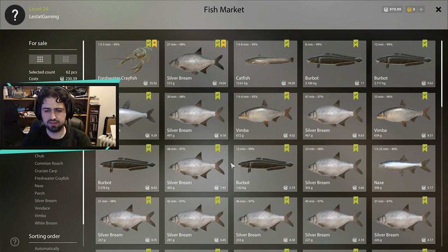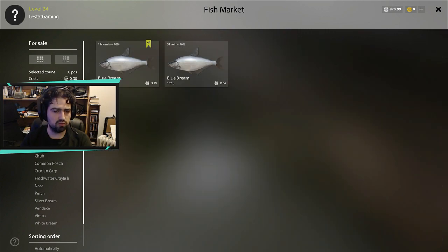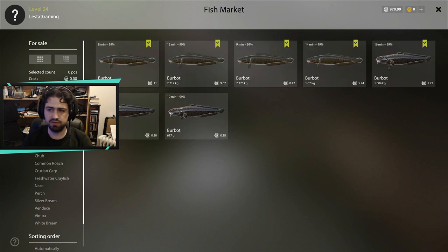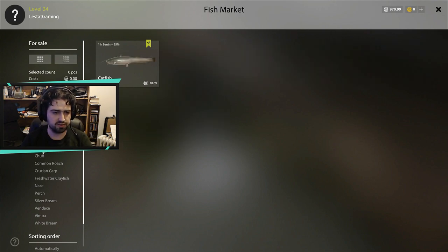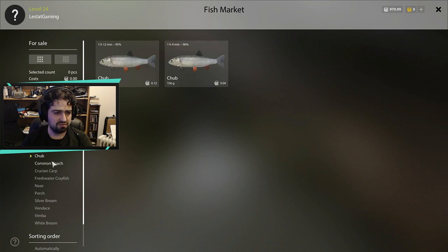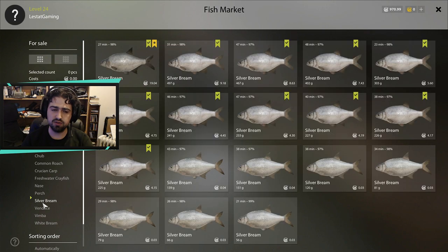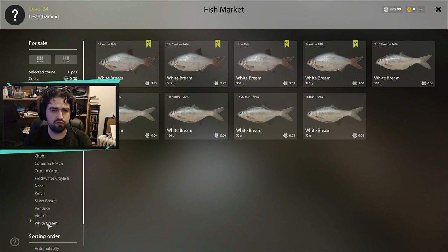I'm going to sell this fish. Blue bream — not a lot; yesterday all our money came from blue bream basically, not today. Bream — there were more but I cut them into pieces. A few burbot — I should cut these too — one catfish, small chub, roach. And as you've seen in the previous videos, I'm doing some experiments, fishing with different bait.